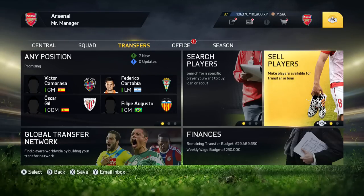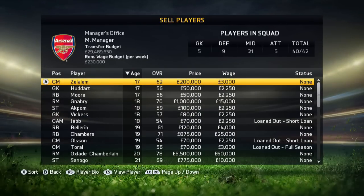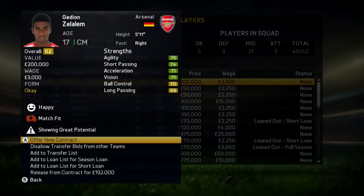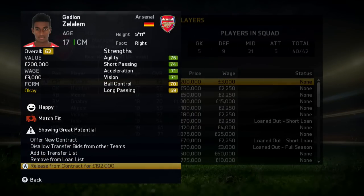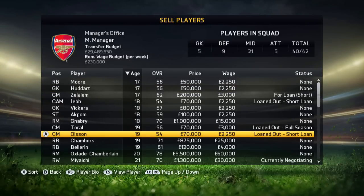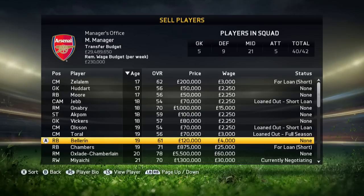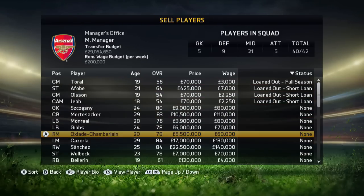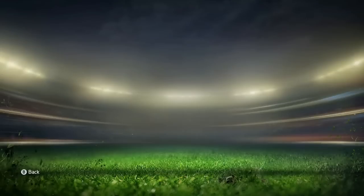So for today I've got for you guys a growth potential glitch. For example, I'm using Arsenal just as an example — you can use any team you want. You want to focus on players aged between 17 and 22; anything above that and I don't believe it works. The players you want to pick are players who have a minimum potential of about 75 — anything below that and it's super, super hard to do this.